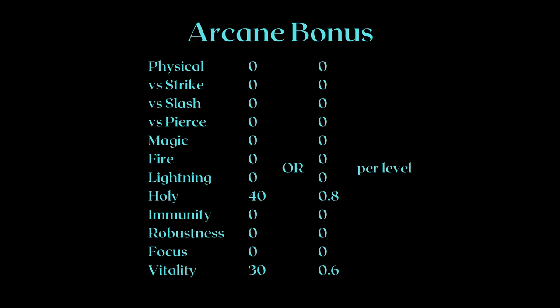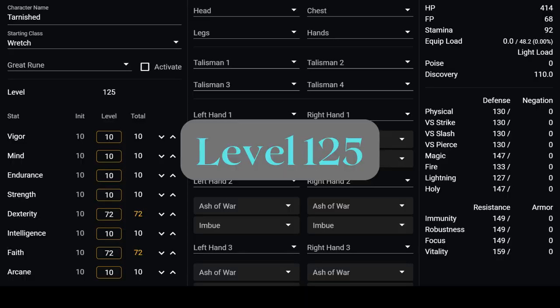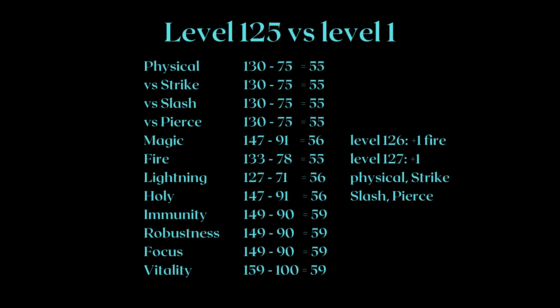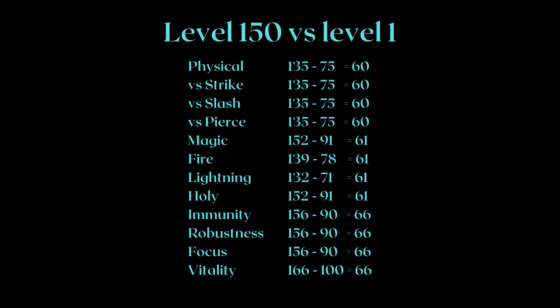From what we can see, the stat point investment themselves don't actually give a whole lot of stats. Attribute points also perform other functions like weapon scaling, but in terms of defense and resistances, your biggest source is leveling. The level bonus is on a curve — at more relevant PvP levels, which also correspond to endgame PvE content, these are the stats everyone gets at level 125. The resistances catch up to the defense bonuses. Level 126 gives one more point of fire resistance, while level 127 gives one more point in all physical defense. The big takeaway is at level 125, you're getting a bonus to all stats about evenly — the same thing happens for 150.